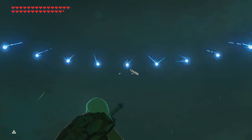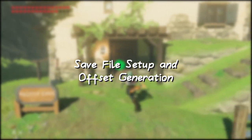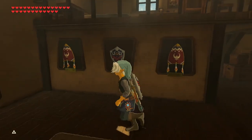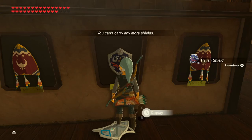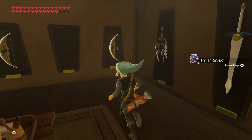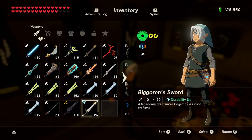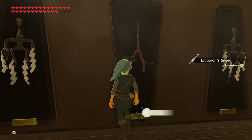To start things off, you're going to want to make sure you have Eventide incomplete — or a save without it finished — and have some gear on mounts. Put an undamaged Hylian Shield on the mount. You're going to want one weapon and one bow, and it's good to have them damaged and flashing red. This is so you can verify that the durability transfer worked about halfway through.